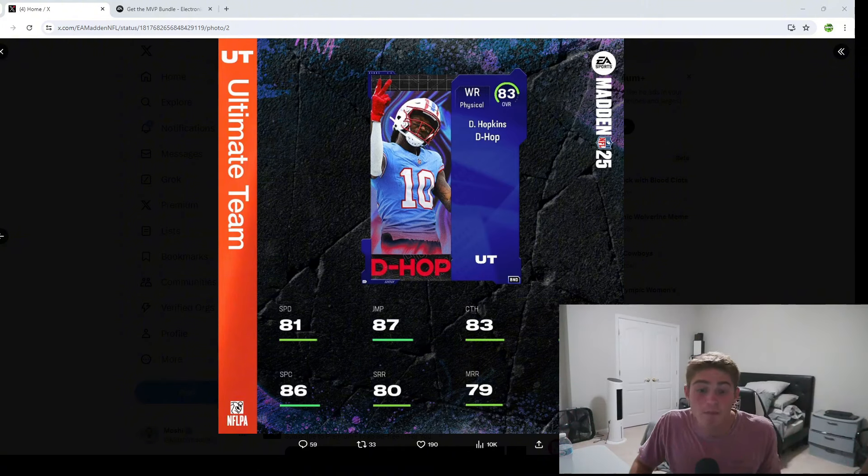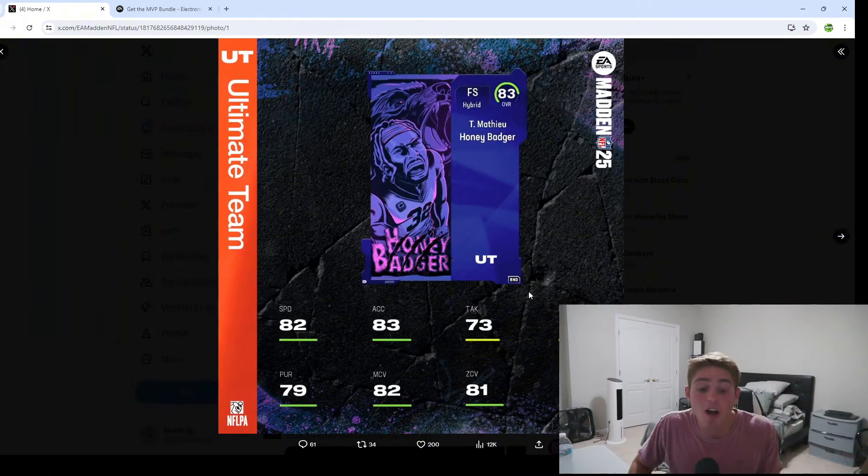Right off rip — this came out at six o'clock and I'm recording this at 6:03 — 83 overall. I love that. If I'm not mistaken, the cards we got last year, the Justin Jefferson and the Sauce Gardner from the pre-order bonuses, were 85s. I do think this means overalls are going to start lower, and that is really big news when it comes to progression throughout the entirety of the year. That was one of my personal biggest requests — EA, let's get that right this year.